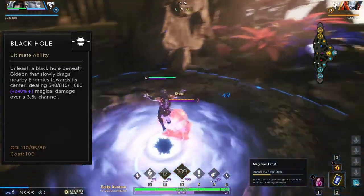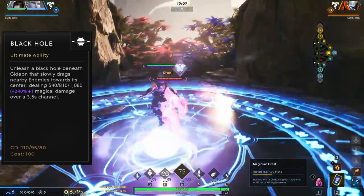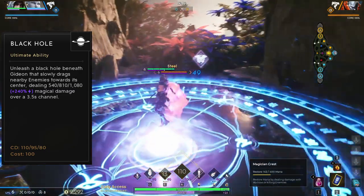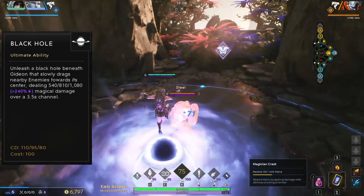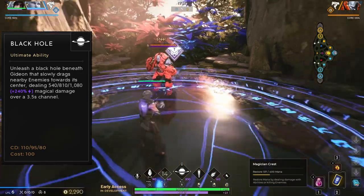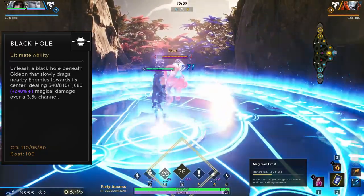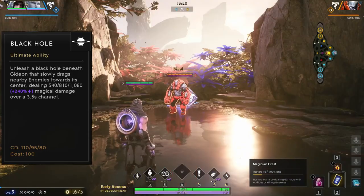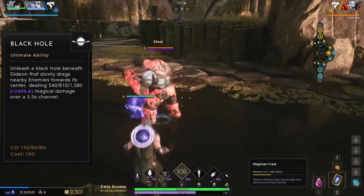Gideon's ultimate ability is Black Hole. Gideon rises a short distance into the air and summons a black hole centered on his position. The black hole pulls enemy targets towards its center and deals significant magic damage over 3.5 seconds. While channeling this ability, it can be interrupted if Gideon is hit with any form of hard crowd control, such as a stun or silence. So be sure to watch for important enemy cooldowns before using this ultimate. The damage scales significantly with magic power. By default, Black Hole is bound to R. You can cancel this ability at any time during the channel duration, but keep in mind this will still put the ability on cooldown.